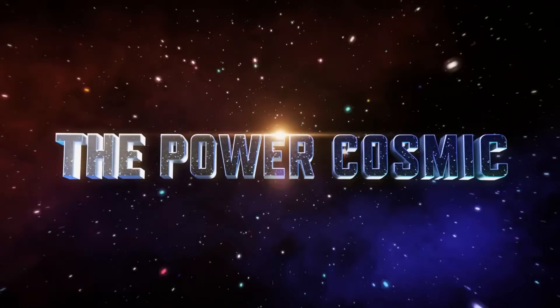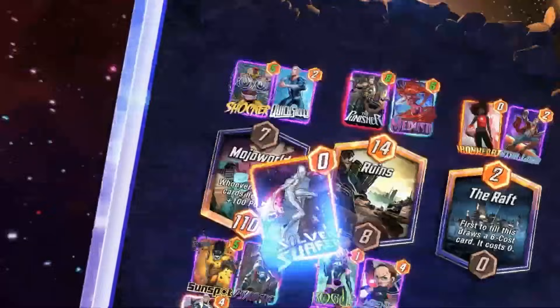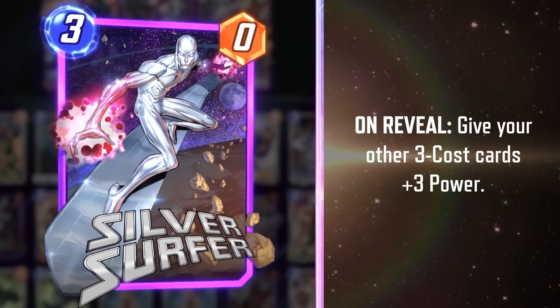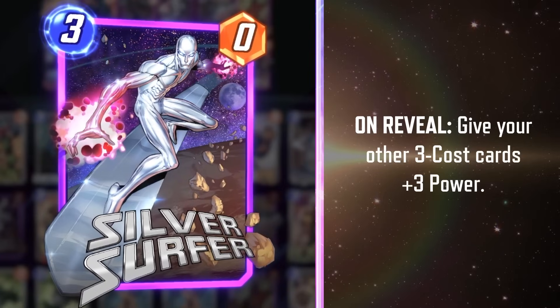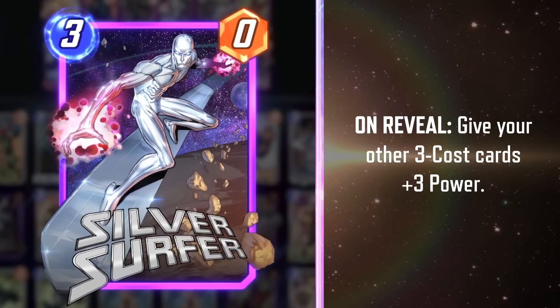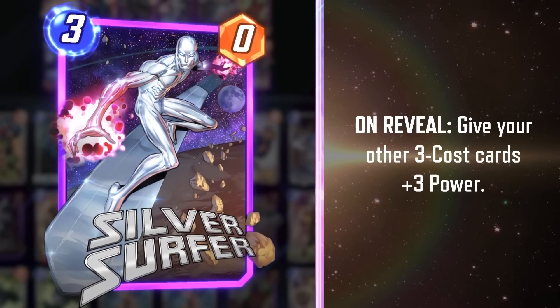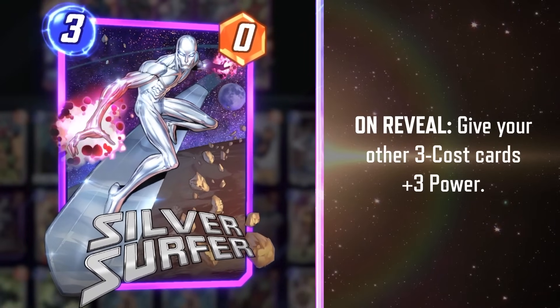As a result, neither of these cards were super dominant or highly played. Then, on December 5th, 2022, the Power Cosmic season dropped and with it Silver Surfer. In its original form, Surfer was a 3-cost, 0-power card with On Reveal: give your other 3-cost cards +3 power. This marks the first time we would see a card give other cards this high an amount of power as a buff — but it would not be the last.